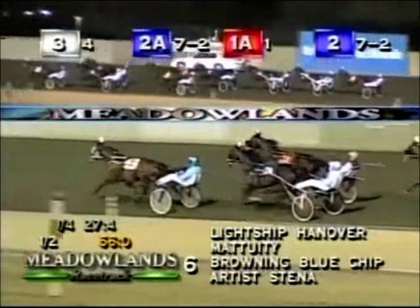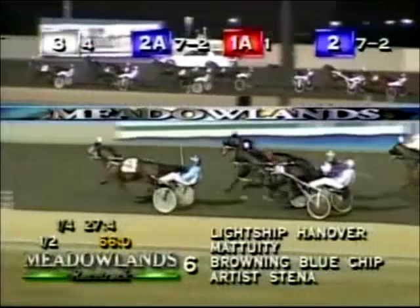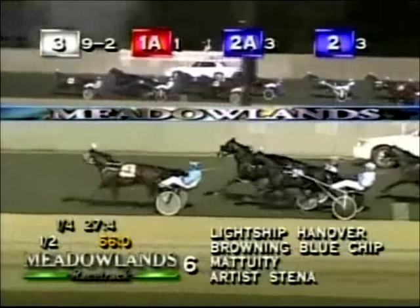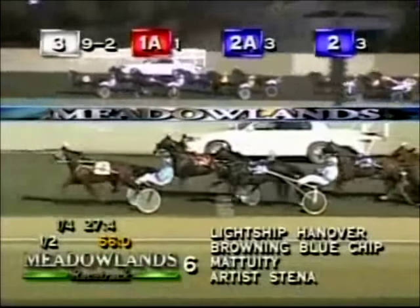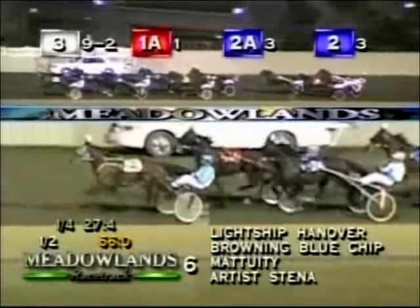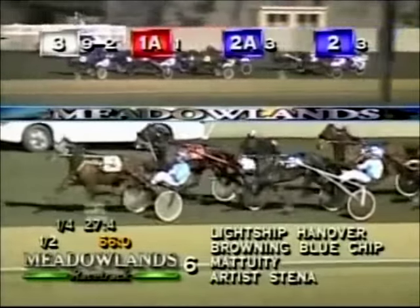On to the far turn, and Light Chip Hanover with a length lead. Up on the outside, Browning Blue Chip. Matuity in third. That's Artist Denna up on the rim, fourth. Run to the Bank fifth.